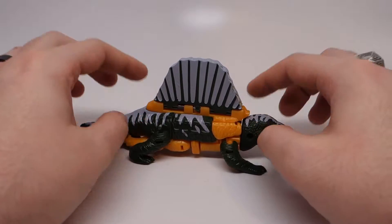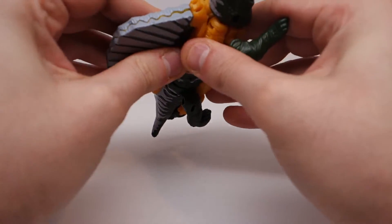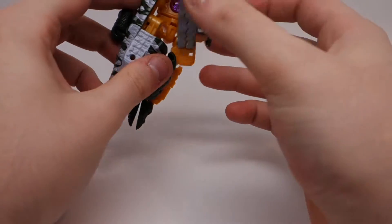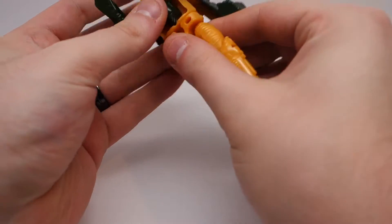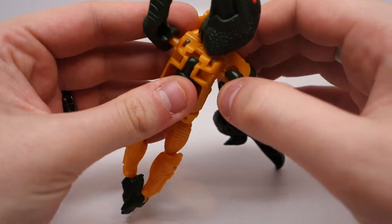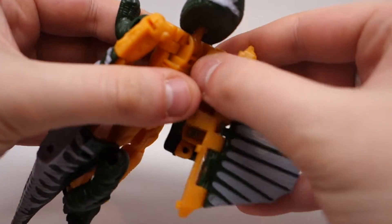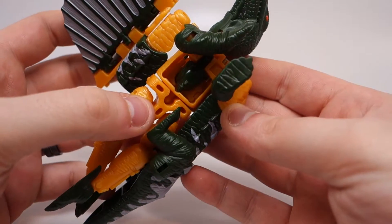To transform Sling, it's very quick, very simple. You just want to disconnect this back portion, which will actually split into both of his arms. Then you're going to want to fold out these joints at the shoulder.